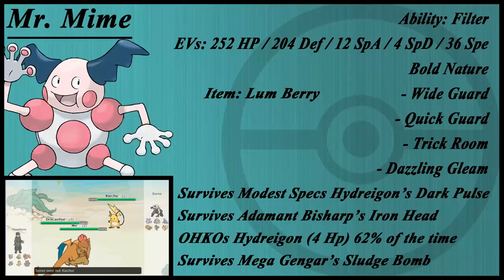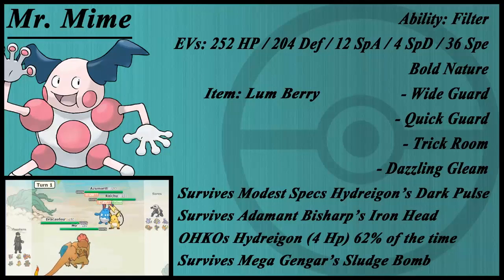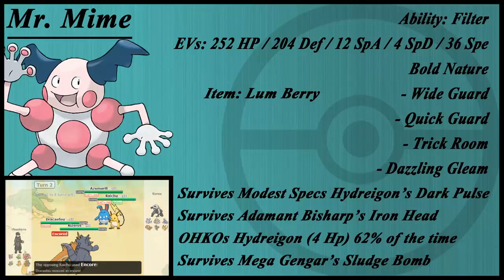Mr. Mime is probably one of the more surprising Pokémon on this team. When I saw it I wasn't really sure how it would work, but it is so beneficial. The EV spread is very weird — 36 Speed? Why would you run Speed? I looked at speed tiers and there wasn't really too many reasons to have this speed, but you do outspeed Scrafty, which I deemed was enough.